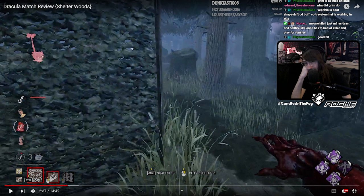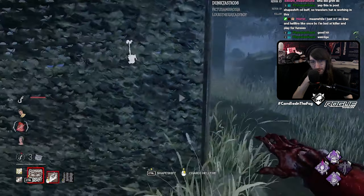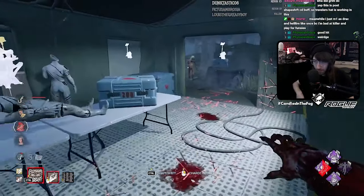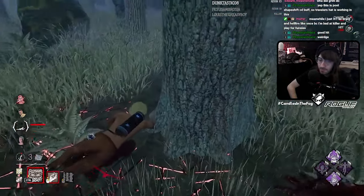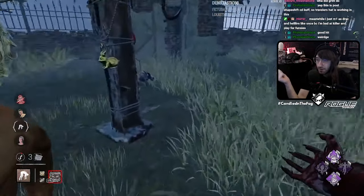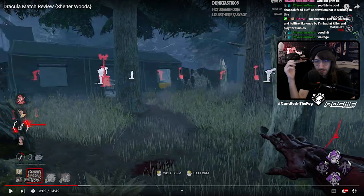That gen I would actually kick because it's right next to a hooked survivor, which means they have to choose between un-regressing the gen and getting the survivor — a little bit more of a time crunch for them. Also, you didn't transform into bat form to immediately proc the Grim. Please make sure you're getting value out of your Scourge Hooks — there were Scourge Hooks all around you and you chose to go to none of them. There's no reason not to go for a Scourge Hook.